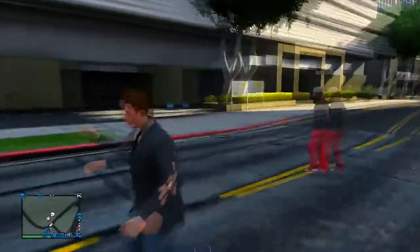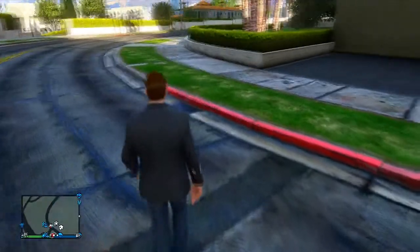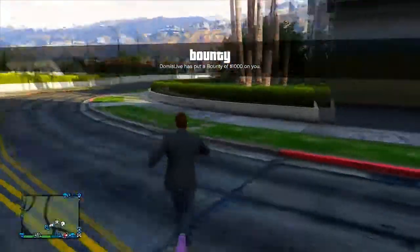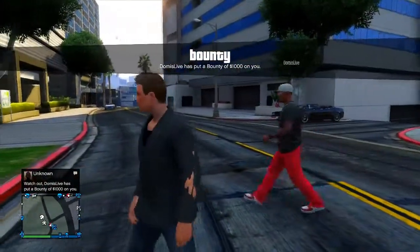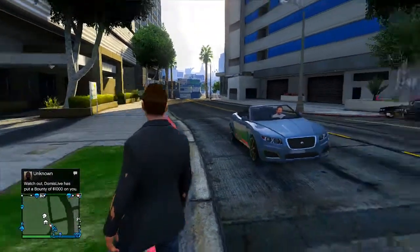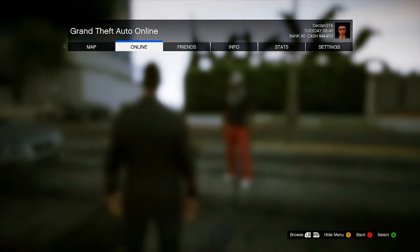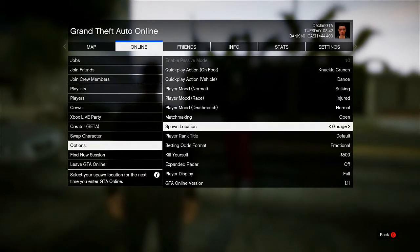It's definitely a cool little trick or glitch worth sharing. To do this, all you need is a bounty placed on your head — as you can see, my friend dummies live (I'll leave a link to his channel in the description) placed a bounty on my head to demonstrate. Once you have a bounty, press the start button, go down to Online, then down to Options, and make sure your last location is set to Garage.